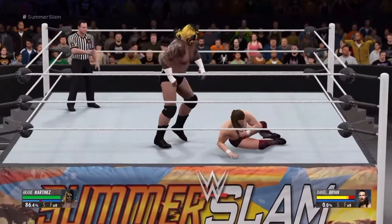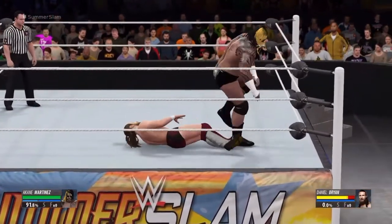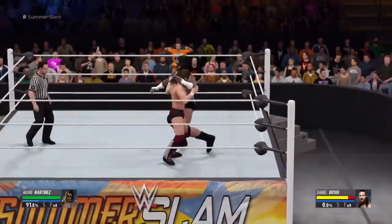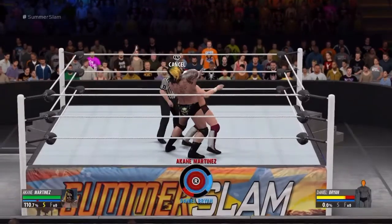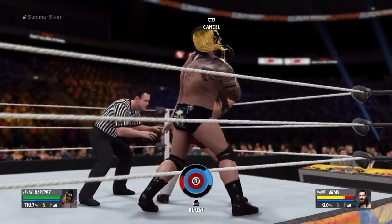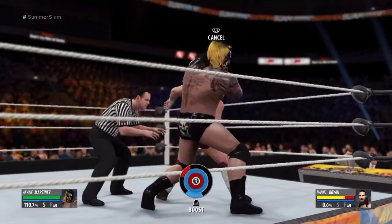The next thing you want to do is to not stop targeting your opponent, because if you stop they will recover from it. As you can see, he instantly turned orange, which means he definitely has a minor injury.